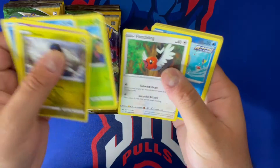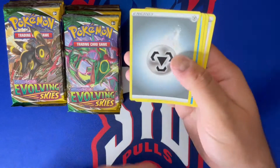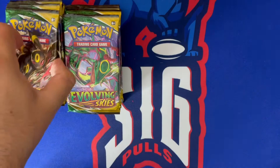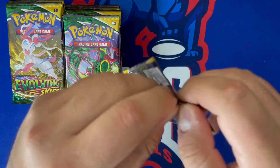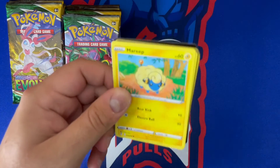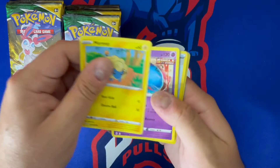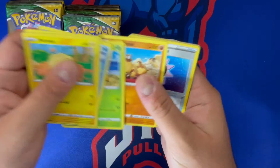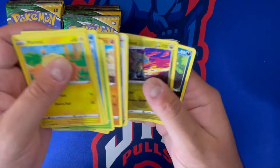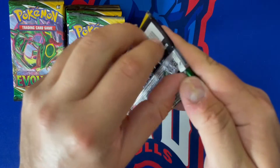First pack of part two: we're pulling the Eldegoss hollow, then we got Tentacruel, Boldore, and Aroma Lady. Pack number two — let me know what's your favorite card out of Evolving Skies and your favorite character, because some of them have multiples. Let me know down in the comments below. Rayquaza was definitely one I was looking for — hit one yesterday, hopefully we hit the alt art VMAX today, that would be a sweet hit.